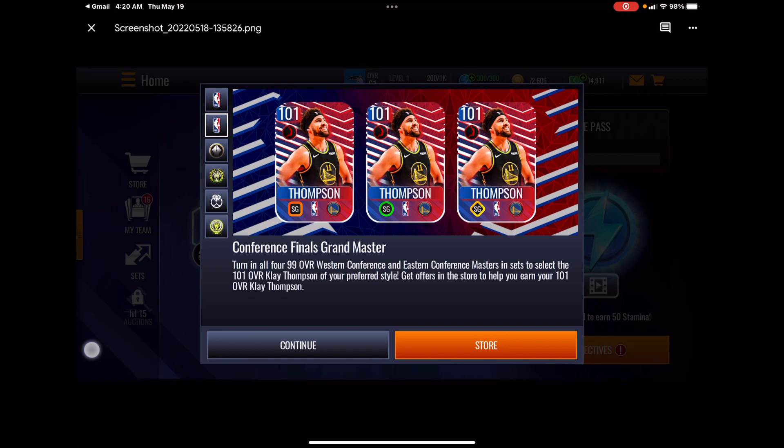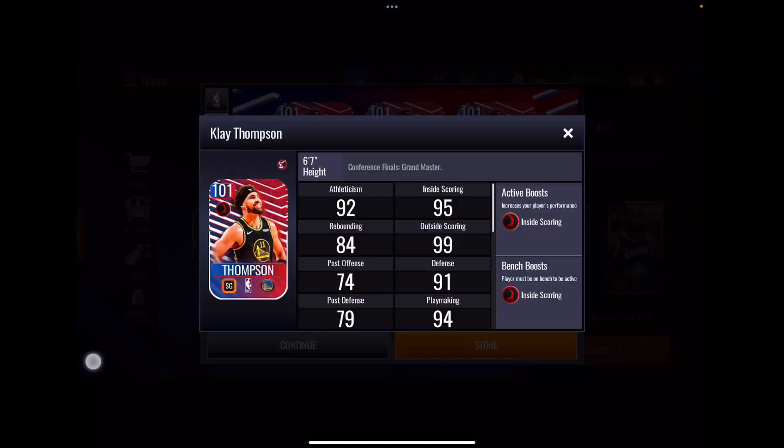We're going to be turning in all four 99 Western and Eastern Conference Masters and sets to select 101 Clay Thompson in our preferred game style. Based on past times this format has been used, even though it doesn't say it, we will get the 99s back when we claim 101 Clay Thompson.